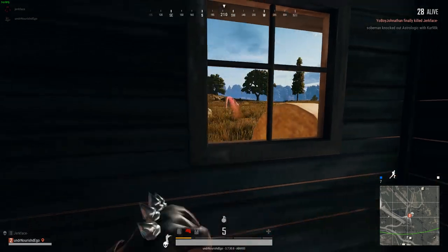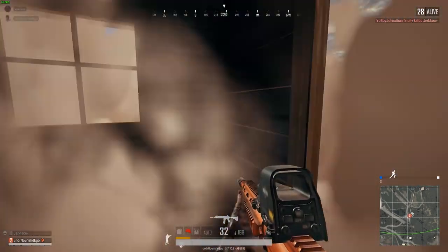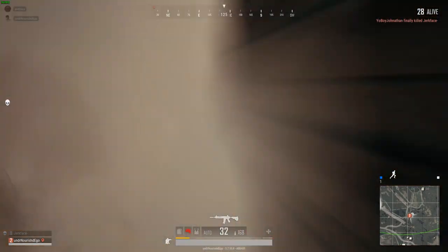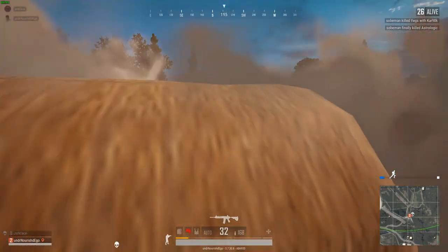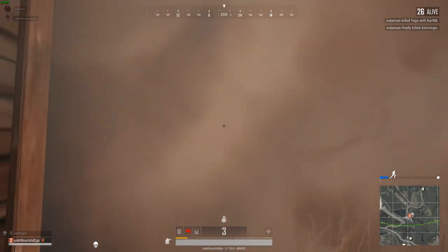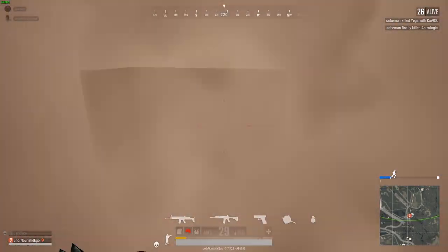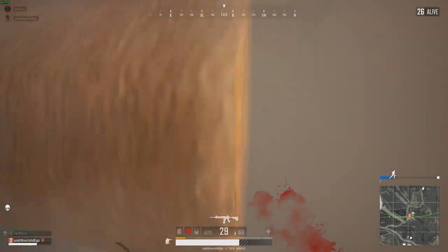There's more than one way to use smokes. Smokes are obviously extremely useful for teammate revives and can also be used as a guise for crossing areas that your enemy has covered. Here I'm pinned down 2v1 inside a shack with pretty much nowhere to run and can easily be surrounded. I lay down a smoke and some nades to keep the enemies back, allowing me to rotate out to a different position than the enemy expects.